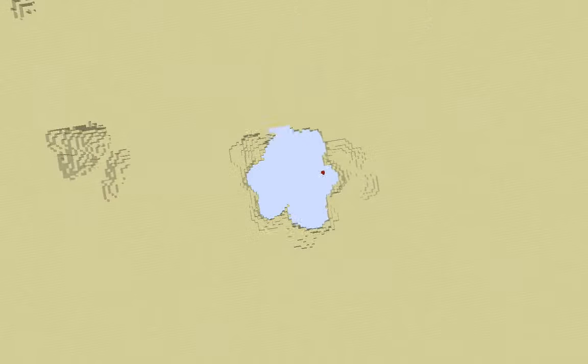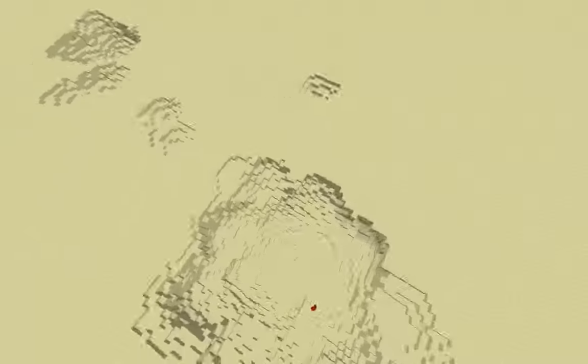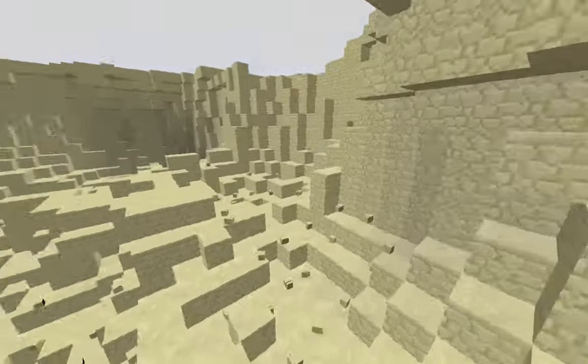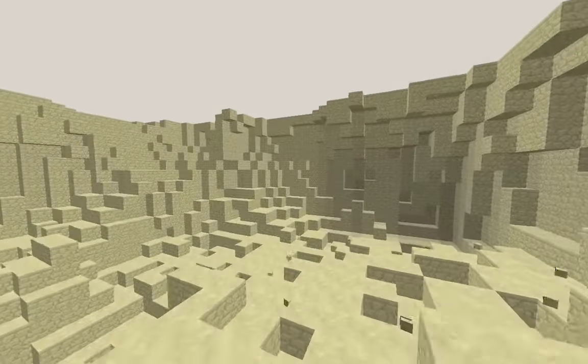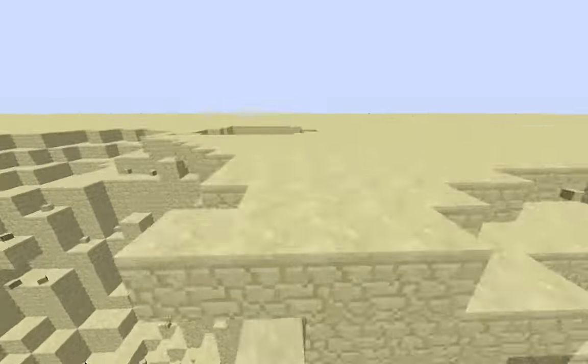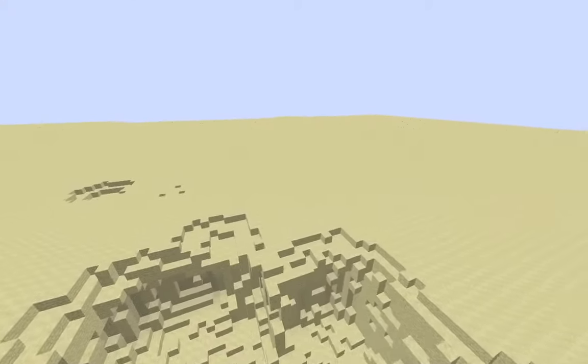Let's do a damage report. It's kind of laggy here. Look at this — oh, and it branches off. Look at this, it goes all the way over here. And over there. That is a pretty massive hole.